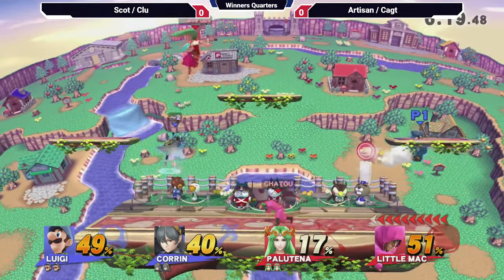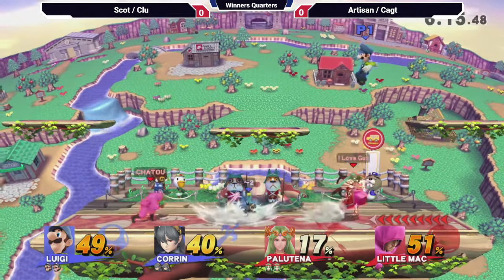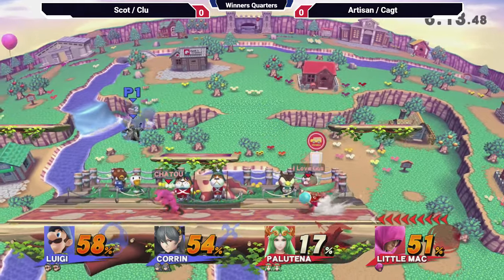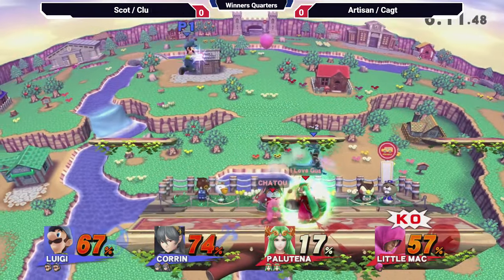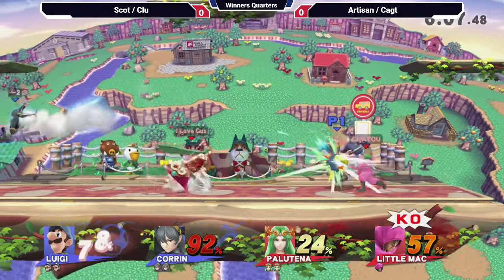That's another factor with Little Mac, especially in doubles — the setups for KO Punch are pretty easy, just a grab. Cax and Artisan's problem right now is also that they're moving around, but the communication isn't clear.